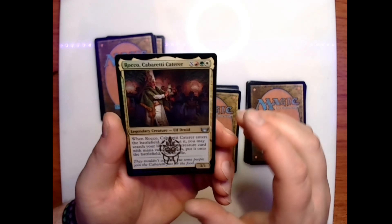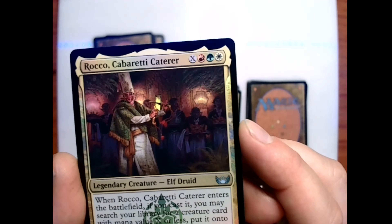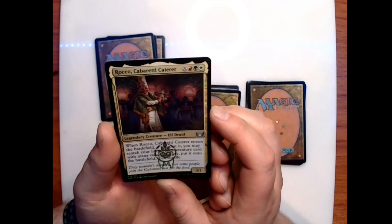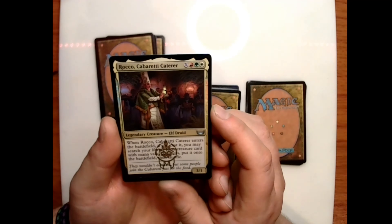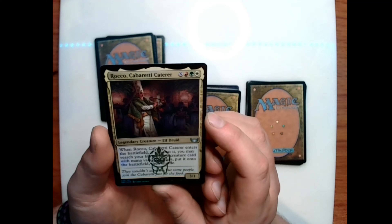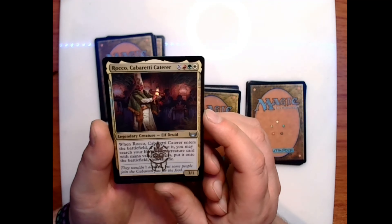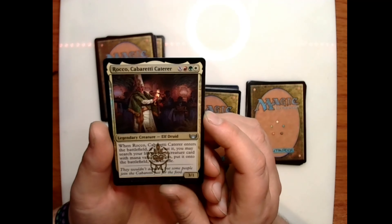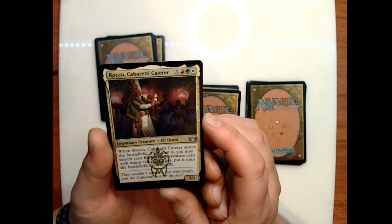Our foil is Rocco, Cabaretti Caterer — another very attractive card art. X red-green-white for a 3/1 legendary elf druid — when Rocco enters the battlefield, if you cast it, you may search your library for a creature card with mana value X or less, put it onto the battlefield, then shuffle. Flavor text: 'They wouldn't admit it, but some people join the Cabaretti just for the food.'